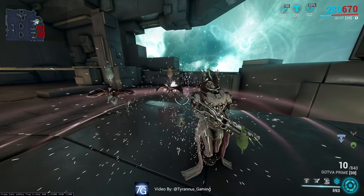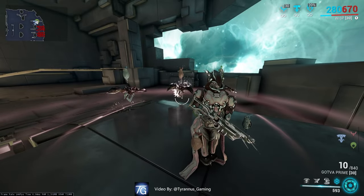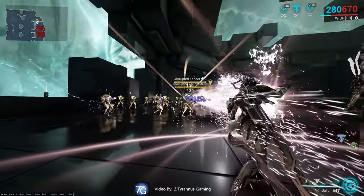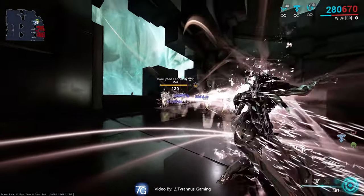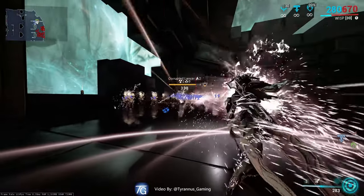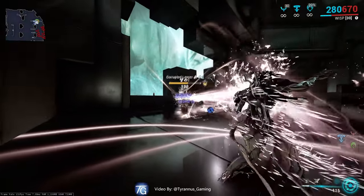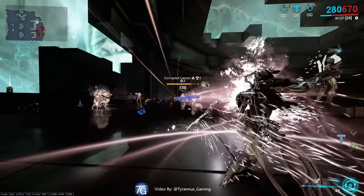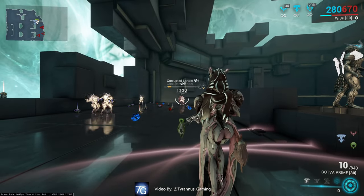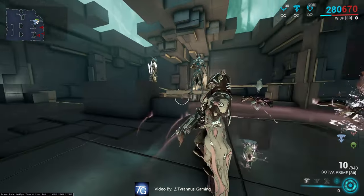Two of these will increase her number 4 ability by 100% damage, and the third one will add corrosive procs — not corrosive damage, but corrosive procs — to our Soul Gate, allowing us to do something rather funny. And just disintegrate an entire horde of Grineer, while the remainders try to figure out what they're going to do when they're suffering from crippling PTSD.